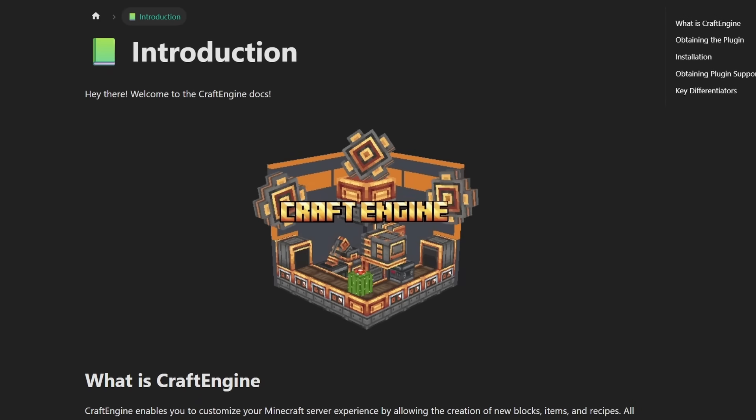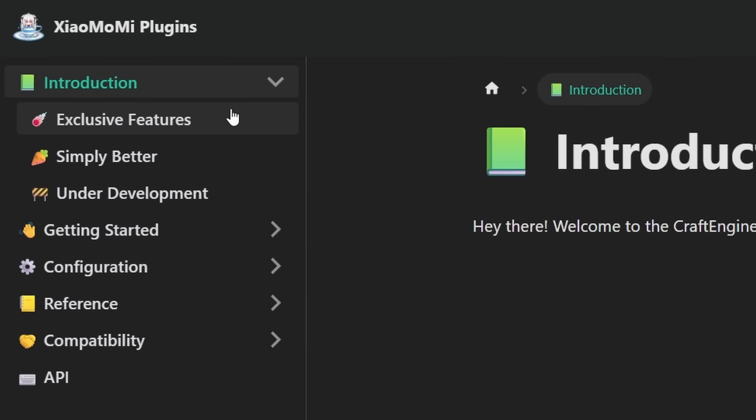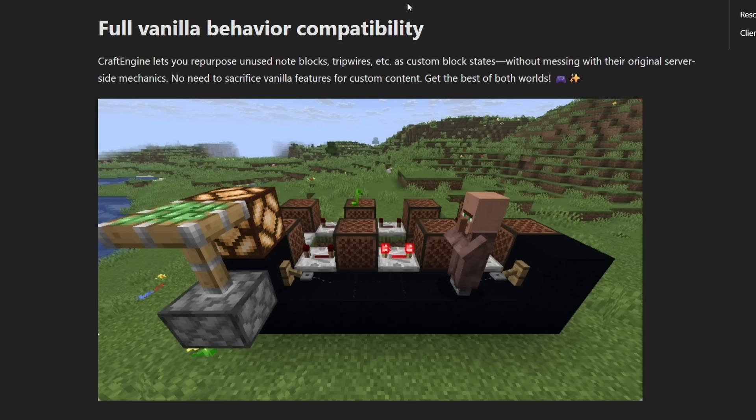I would also highly recommend going over the Craft Engine wiki page. Because here in the sections 'exclusive features' and 'simply better', it showcases certain things that this plugin can do which competitors don't really do or approach differently. So for example: full vanilla behavior compatibility — Craft Engine lets you repurpose unused note blocks, tripwires, etc. as custom block states without messing with their original server-side mechanics. No need to sacrifice vanilla features for custom content.